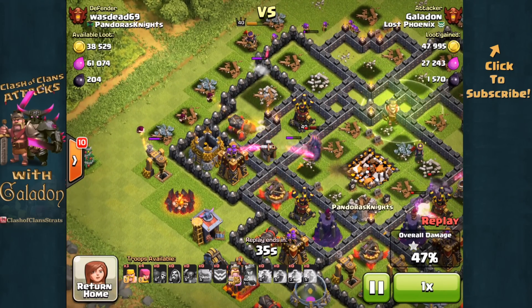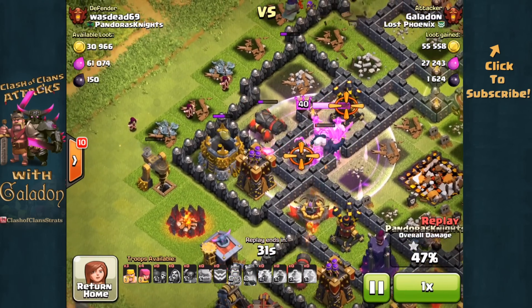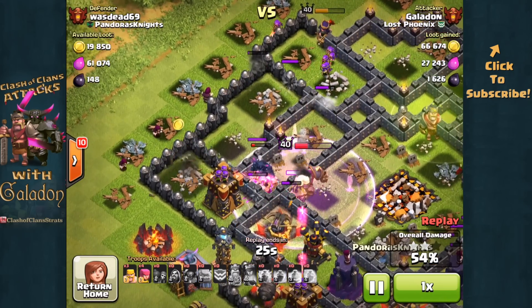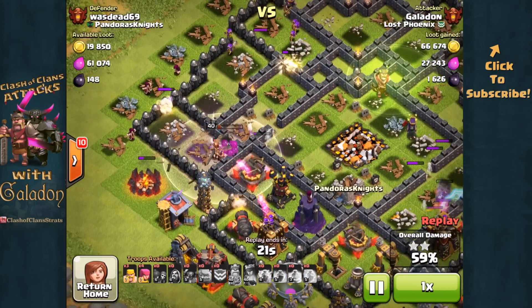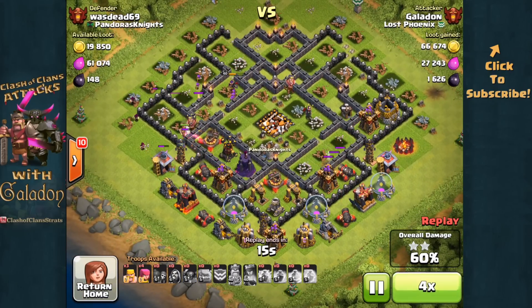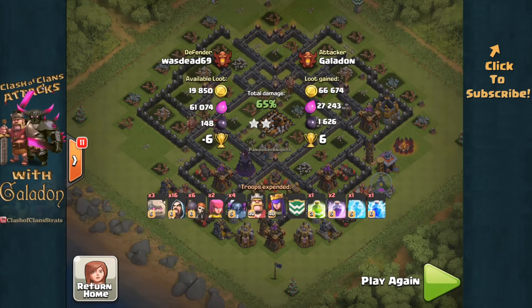Quickly we are up to 47% damage, and there is the second star for 50%. The King is still going strong, the Queen at the top of the screen, and we'll let the attack run out a little longer — we have a lot of troops still up. But panning out, we've got two X-bows, a mortar, and a wizard tower still standing — definitely not a chance at three stars, but a pretty solid two-star attack, earning six more trophies.